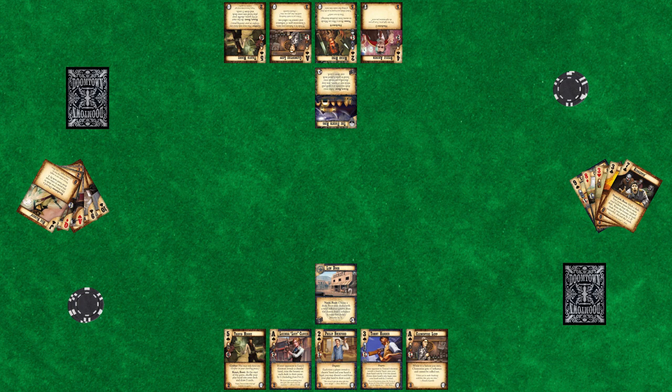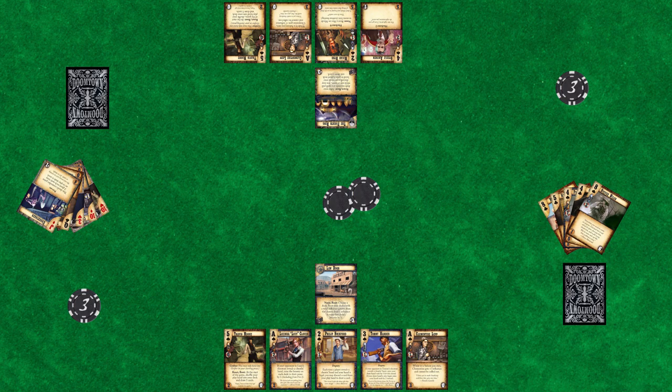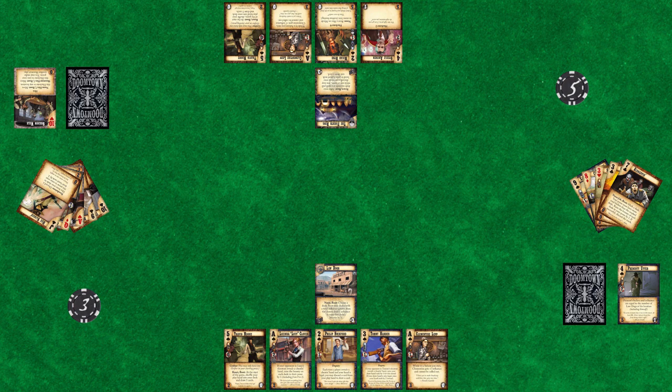Let's play through a full day of Doomtown. We've already set up the board and chose our starting posses. We both put our play hands aside and ante one rock to the center of the table. Then we take the top five cards of our deck and reveal them to our opponent. The lowest poker hand wins, so in this example the Fourth Ring's pair is lower than the Law Dog's two pair. That means they will take the ghost rock from the center and add it to their stash and have the opportunity to take the first action during the noon phase. After this is done, we discard the draw hand and pick our play hands back up.